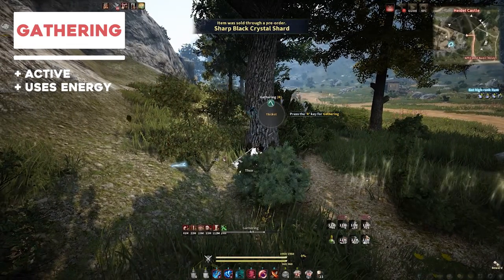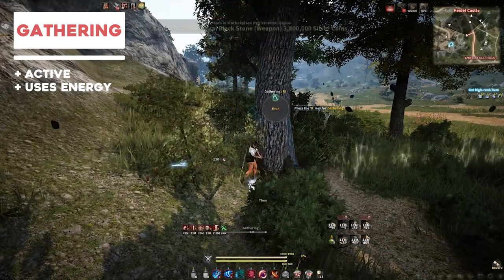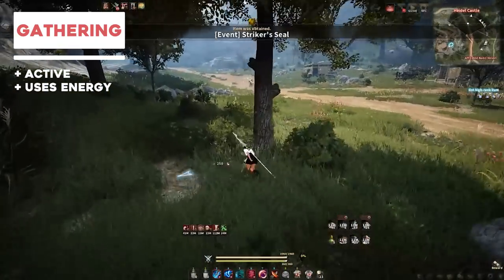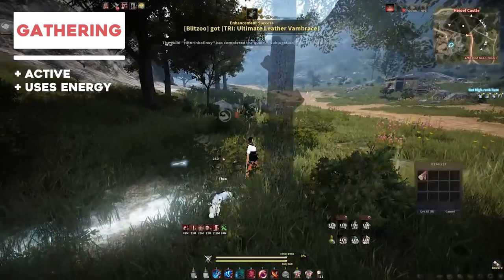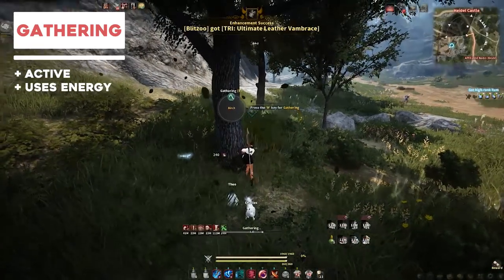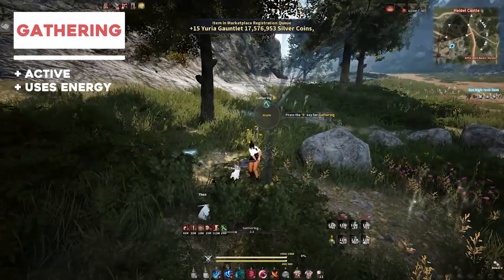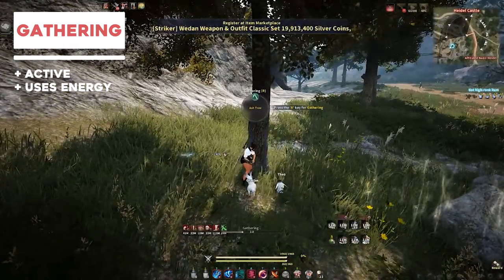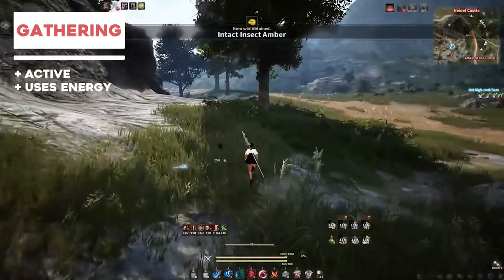Here's a quick tip: when you're starting out, if you're lumbering or mining you're going to get a lot of logs and rough stones. They may seem kind of useless in the beginning but trust me, you want to save those for some very important crafts later on. It's really not worth selling your logs — you need a ton of them for the Epheria sailboat, so you want to start saving them up for that eventuality.